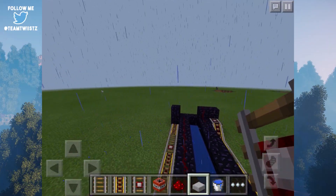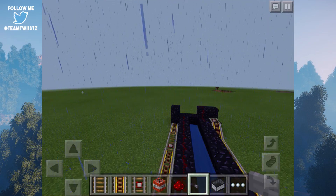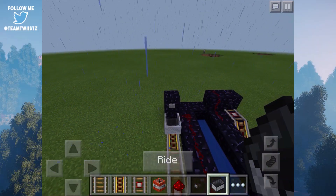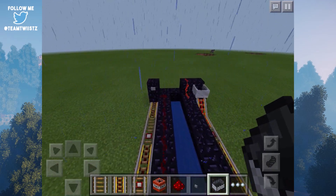Now once you have that guys, you want to go ahead and grab yourselves a minecart as well as a button. The button is going to allow us to activate the first bit of redstone, as well as send our minecart down the track. As you can see, when I go ahead and click on this button, it activates a bit of redstone and sends our minecart all the way down, and then it should activate the last bit of TNT.